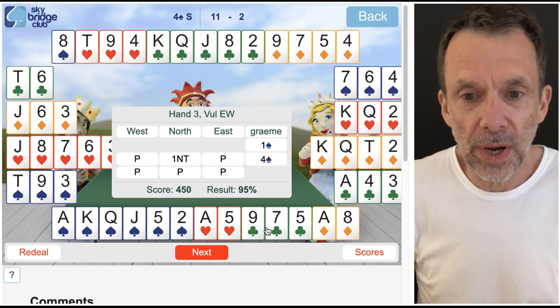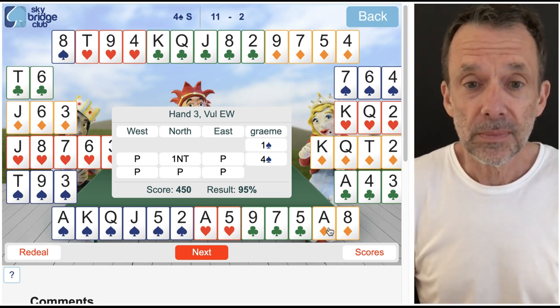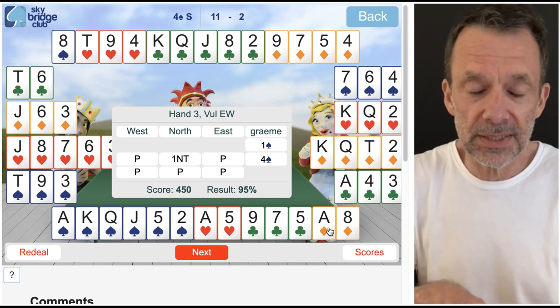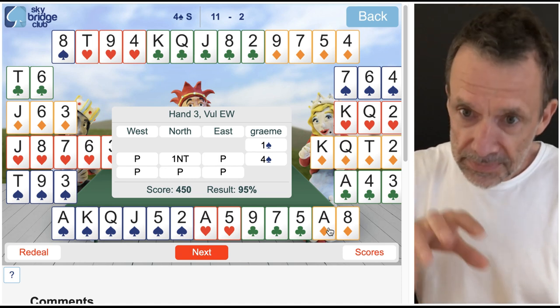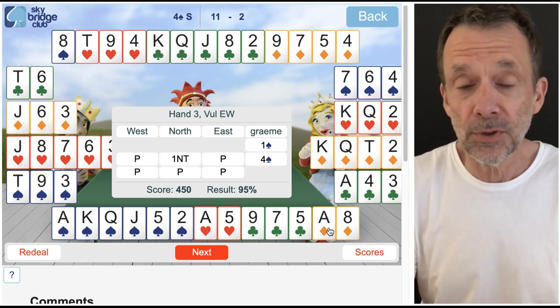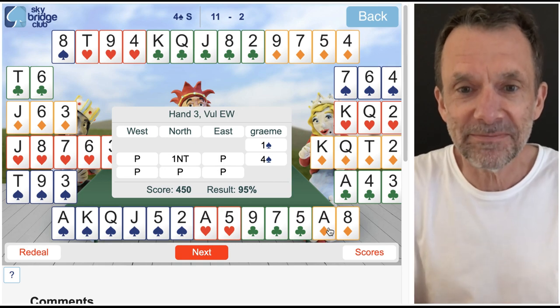If the defense are really sharp, they can take one heart, one club, and one diamond — but still we're going to make our four spade contract. So the takeaway from this: when partner has made a limit bid, there's just no need to mess around. You should choose the final contract if you possibly can. Hope that makes sense — thanks for watching, see you next time.